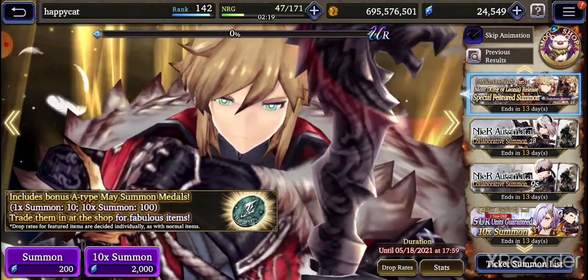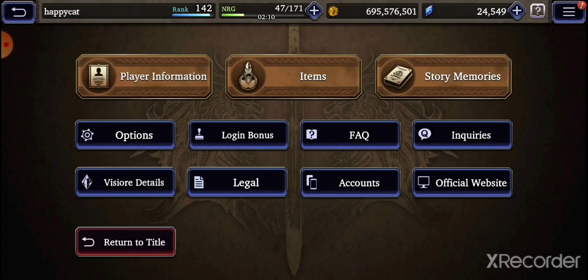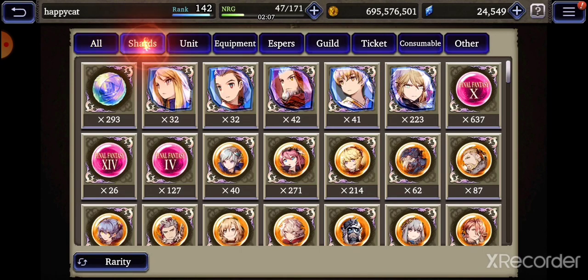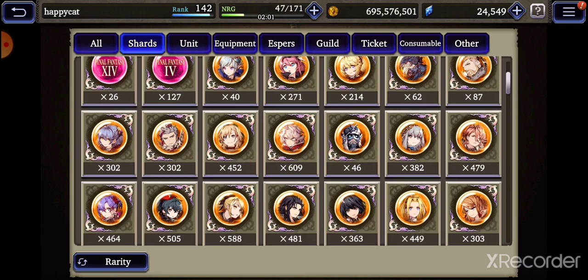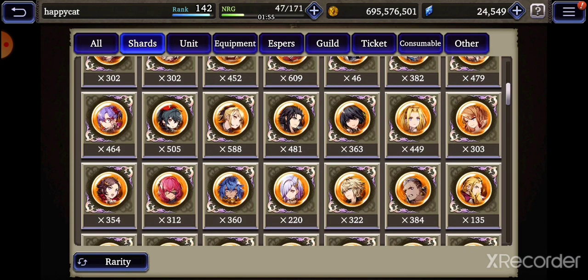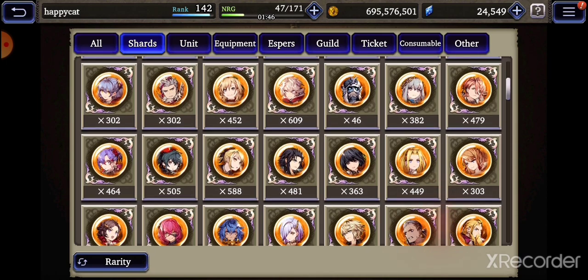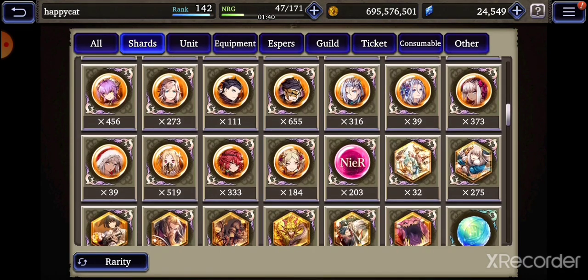At least we got that, so it looks like our luck is on the rise. Let me show you guys what kind of shards I'm looking at here, which ones I actually need. I guess I need Ayaka, Rain, Kyofei, Medina, Inglebert, Elserel, Victora — and that's it.